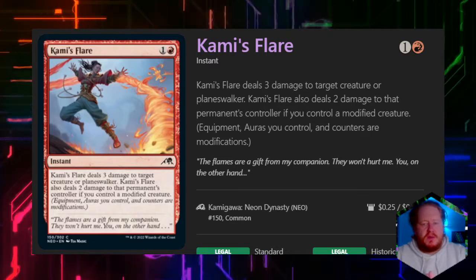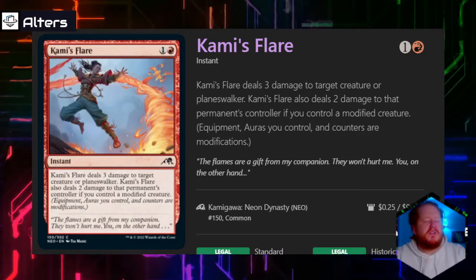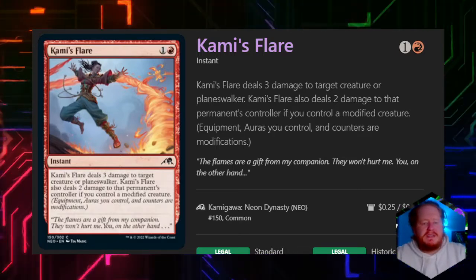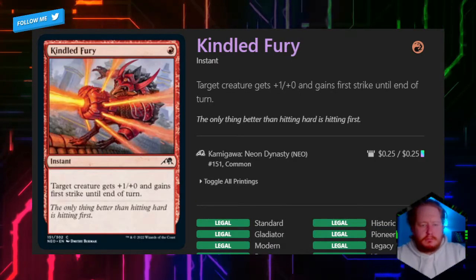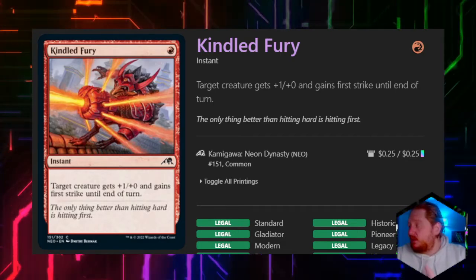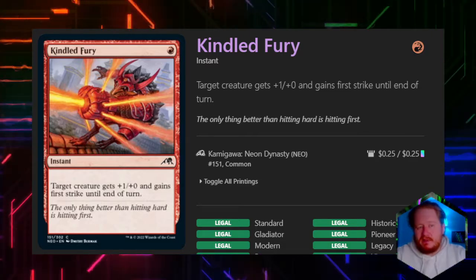Kamis Flare for one red deals 3 damage to a target creature or planeswalker, and also deals 2 damage to that permanent's controller if we control a modified creature — basically single target removal that may sometimes have a bonus. Get Old Fury gives plus one, plus zero and first strike until end of turn — I feel like this is pretty bad as a signature spell.